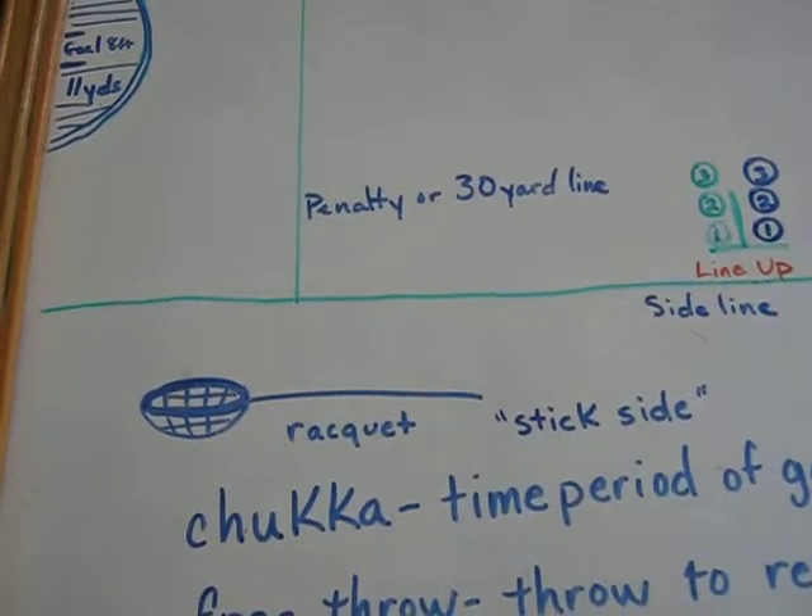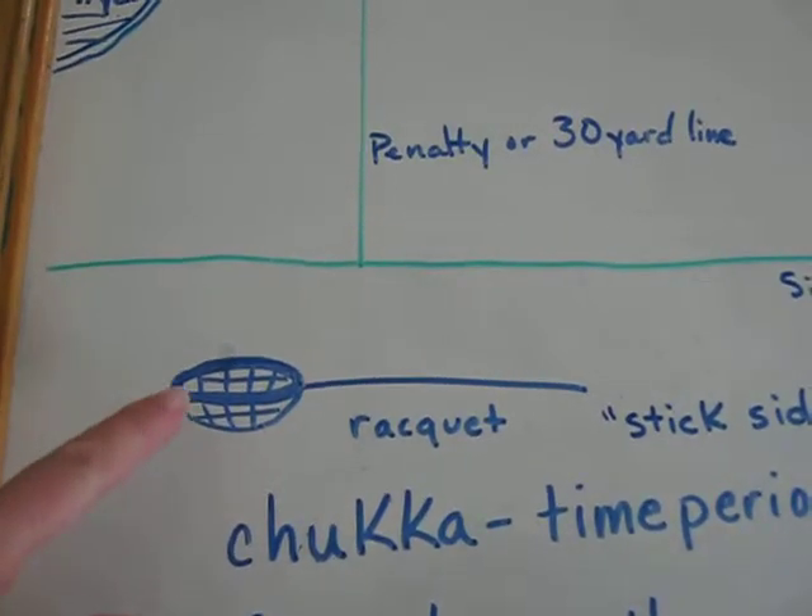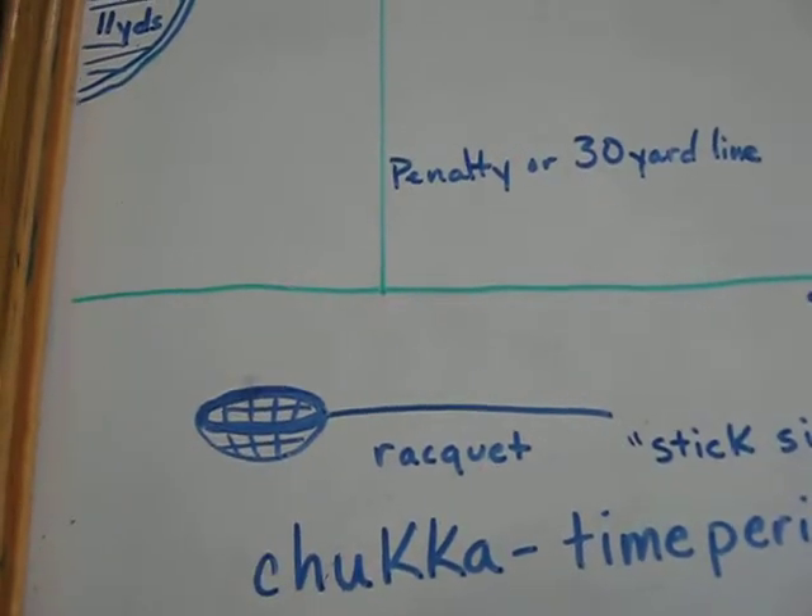Hello. We're going to talk about some more polo cross terms. Polo cross is played with a racket that has a net on the end of it and a soft rubber ball.